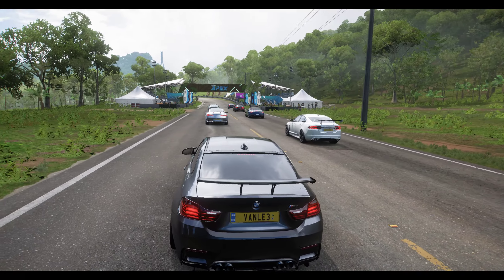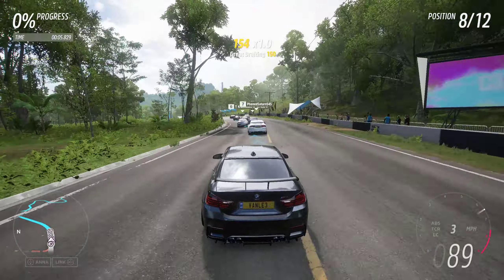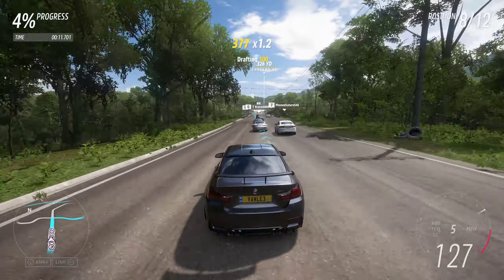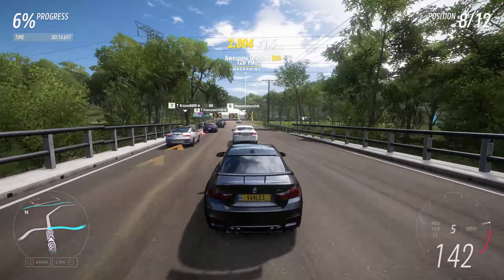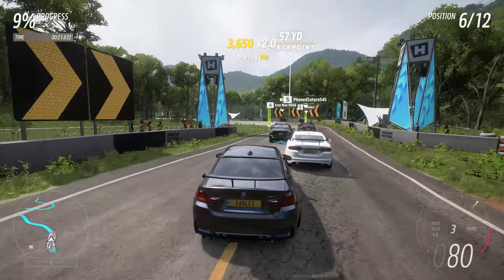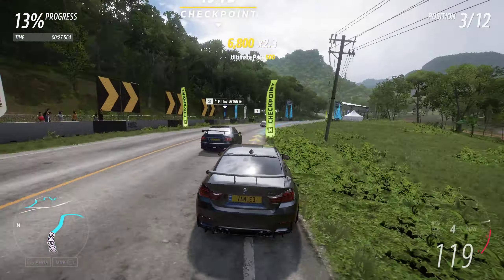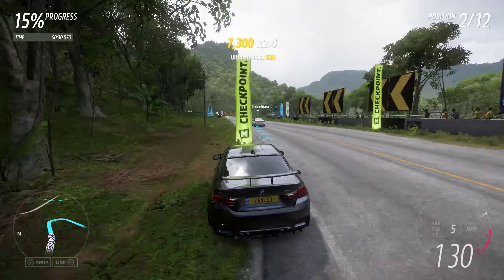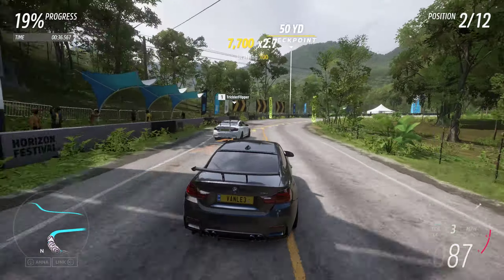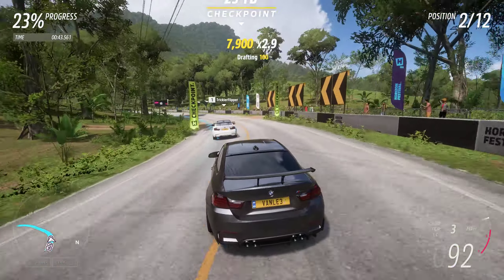The focus is primarily on making use of the fast corners, and in this case the slow corners as well. Here, making use of fast corners by choosing that tight line and cutting the checkpoints - that is a method that always works pretty well. The AI usually drives within the flags and you can cut them, which can narrow your racing line.